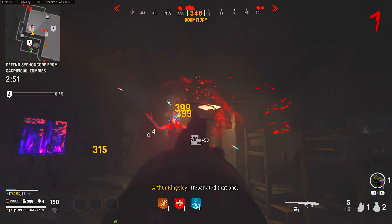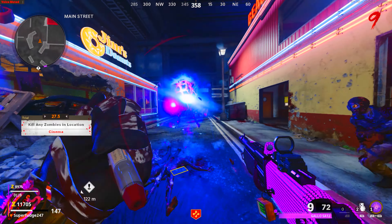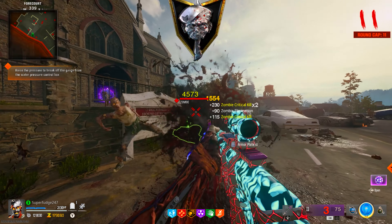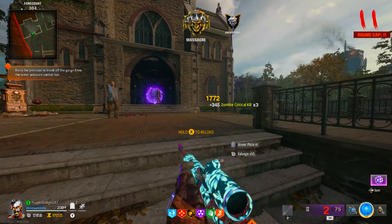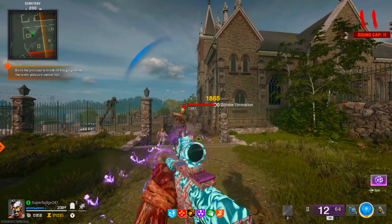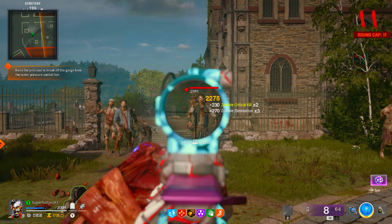However, Black Ops 6 is shaping up nicely, nearing and even passing Cold War in some ways. We've got a nice range of weapons and it's hinted that we might even see swords with elemental properties, which is reminiscent of the Eisendrak and gives those good old-school vibes. Using a castle as DLC 1 just caters to old fans — it feels like fanfare which I love to see.